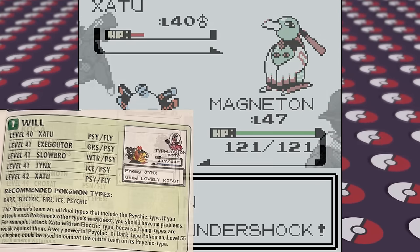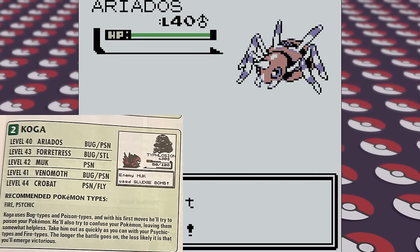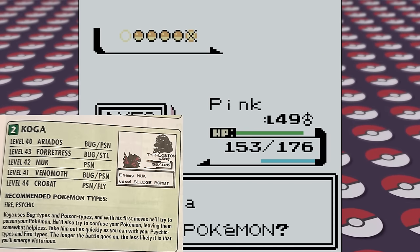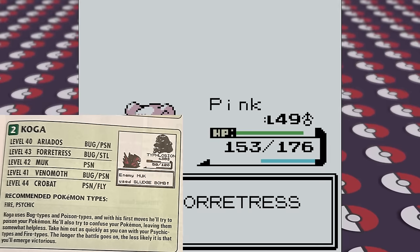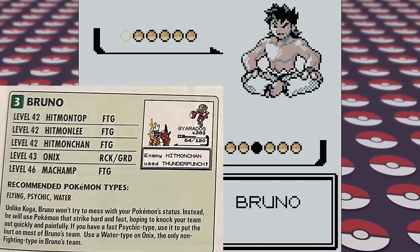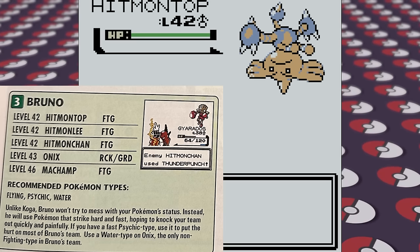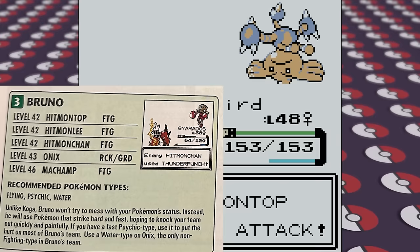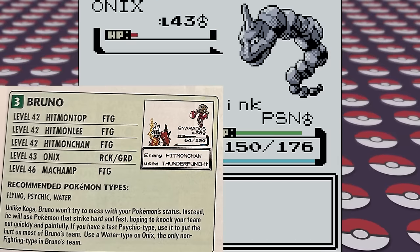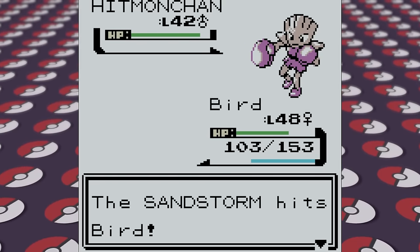For the fight against Koga, the guide says Koga uses Bug types and Poison types, and with his first move he'll try to poison your Pokemon. He'll also try to confuse your Pokemon, leaving them somewhat helpless. Take him out as quickly as you can with your Psychic type and Fire type — the longer the battle goes on, the less likely it is that you'll emerge victorious. Slowbro is just really, really strong and covers most of what the guide recommends to defeat Koga pretty easily. Unlike Koga, Bruno won't try to mess with your Pokemon's status. Instead, he will use Pokemon that strike hard and strike fast, hoping to knock your team out quickly and painfully. If you have a fast Psychic type, use it to put the hurt on most of Bruno's team. Use a Water type on Onix, the only non-Fighting type on Bruno's team. And again, Slowbro is really strong here — it isn't exactly a fast Psychic type, but at least it is a Psychic type.